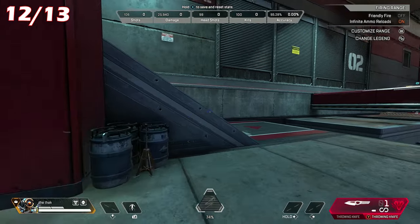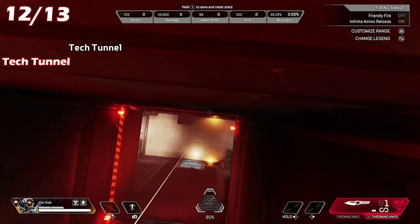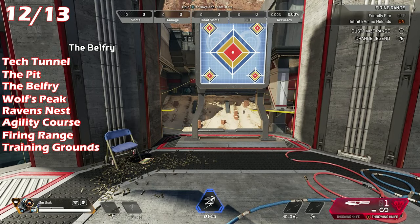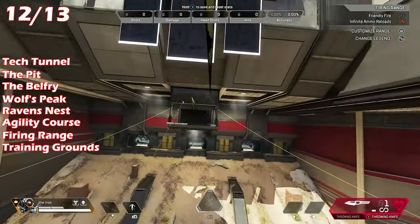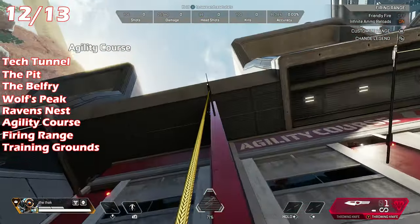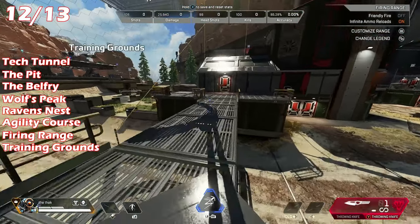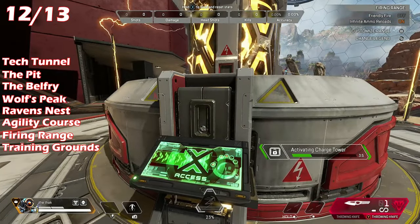The next one is the gold Nessie. For this one, you'll need to visit all of the points of interest in the firing range. There are 8 specific locations: the tech tunnel, the pit, the belfry, the wolf's pearl, the raven's nest, the agility course, the firing range, and the training grounds. You need to make sure the white text pops up each time — if it doesn't appear it won't spawn the Nessie, but that's okay. Just go to another POI and then go back to the one you were just at and the white text should flash up. You can visit these points of interest in any order — you don't have to follow the order shown in this video.